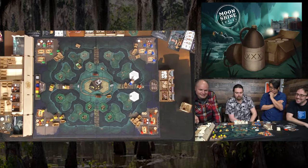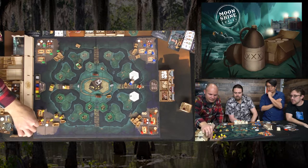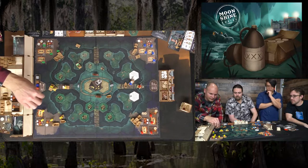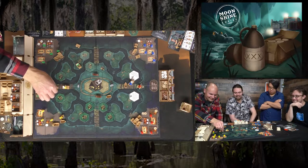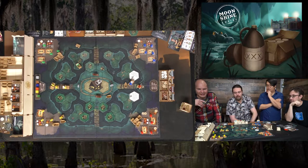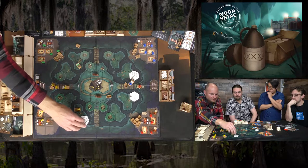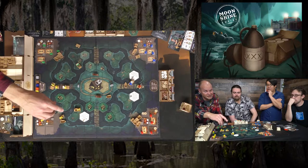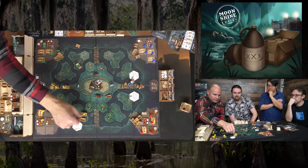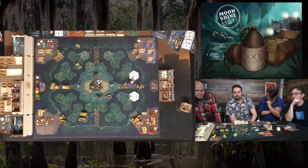Yellow explores the swamp, uncovering tiles: 'find an airboat out of gas — lose a jug and fill it up, place an airboat here.' Player sacrifices a single X jug to gain an airboat. Second tile: 'jump in the new airboat and move again' — but tile benefits come at end of turn. Red's turn — getting that cop out of the way.